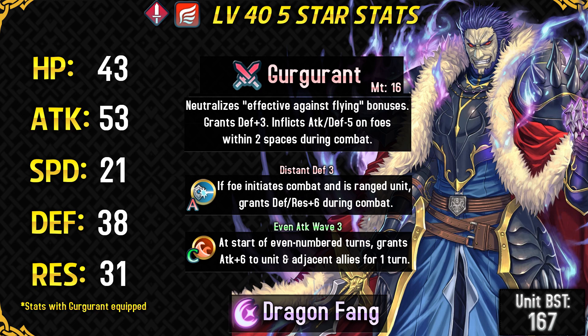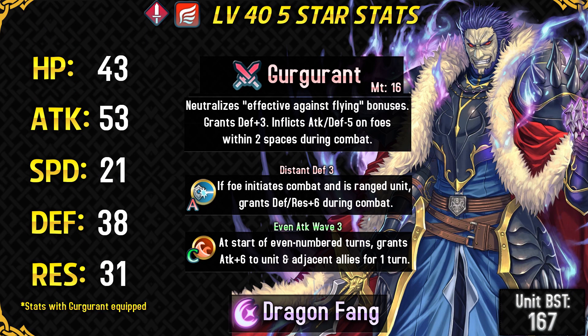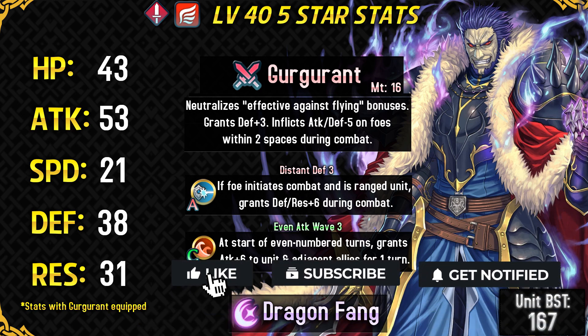His weapon is Gurgorand, which is a 16-might exclusive weapon giving him the IO Shield effect, which neutralizes his flying weakness to bows and also Excalibur magic. This effect built into his weapon is extremely good and it opens up his sacred seal slot so he doesn't need to run IO Shield Sacred Seal like all the other tanky flyers. It also gives him plus 3 defense, which is incredible on top of his already solid defense stat. The final condition of this weapon is that it inflicts minus 5 attack and defense debuff on foes within two spaces during combat — pretty similar to Tharja's Hextome or Kyria's Mirage Rod. We've seen how this kind of effect is so powerful because it makes him more bulky and gives him more attack power.